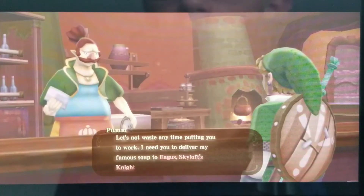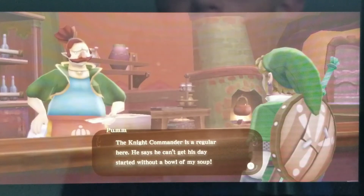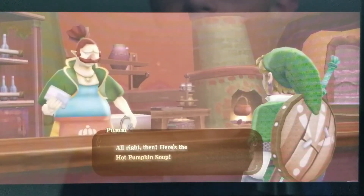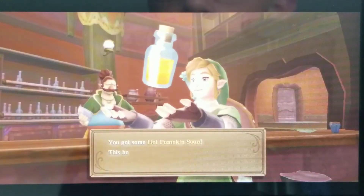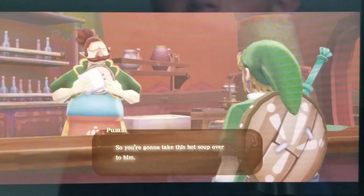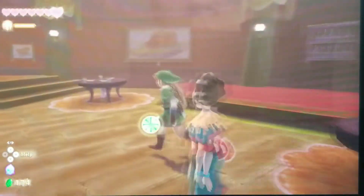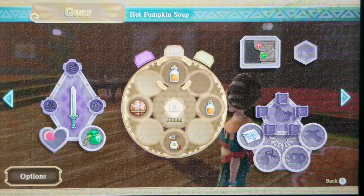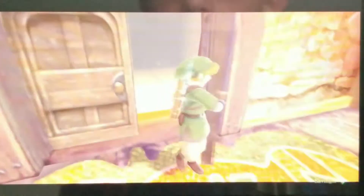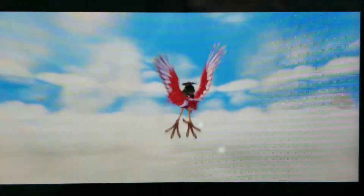I need you to deliver my famous soup to Aegis, Skyloft's Knight Commander. He says he can't get his day started without a bowl of my soup. Are you ready to deliver some soup to the Knight Commander? Yep. Here's the hot pumpkin soup — deliver that to the Knight Commander. The Knight Commander hates cold soup, so you've got to deliver it in less than five minutes or the soup will get cold. Now we have two. I think it was worth it — we got a piece of heart, but now we're doing some slave labor.